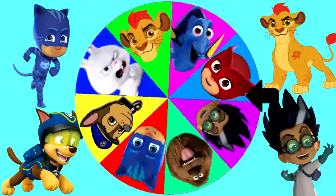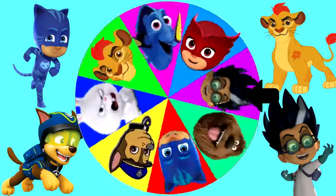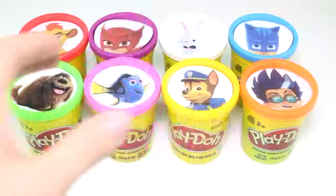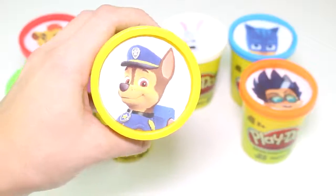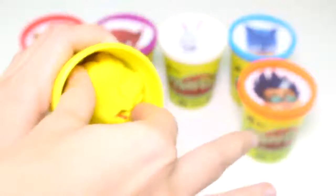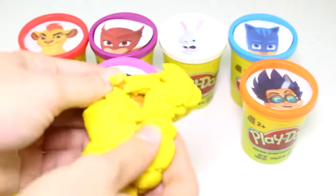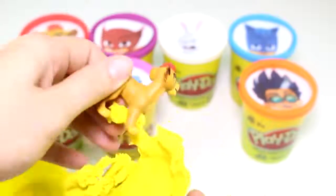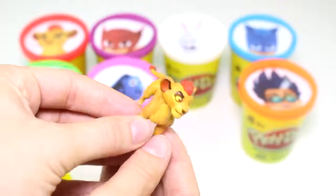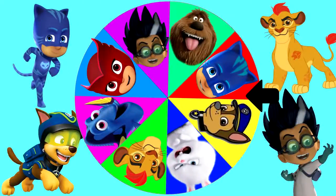I wonder who it's going to land on first. I hope not the slime cans. Around and around the wheel goes. Who's it going to stop on? And it landed on Chase. Chase is our first surprise. Let's see what's inside his Play-Doh cup. And here's the color yellow. And it looks like it's Kion from The Lion Guard. How cool does he look? He's got his Lion Guard symbol here. Good thing we didn't get slimed. Let's keep playing.